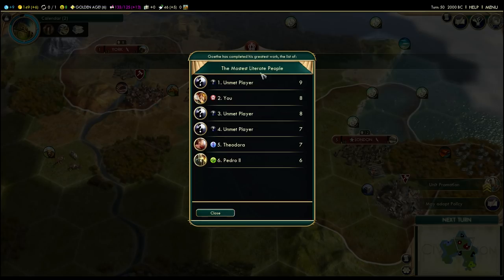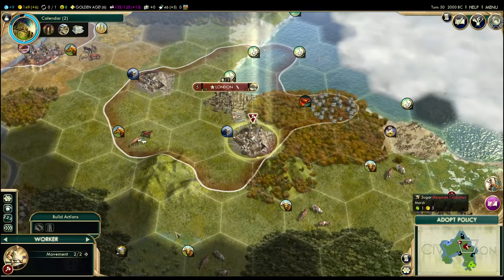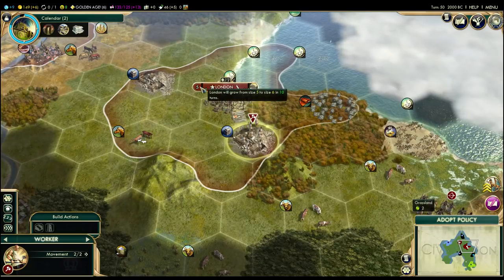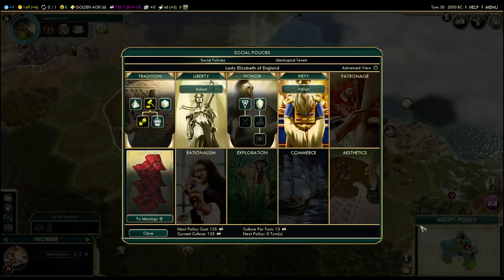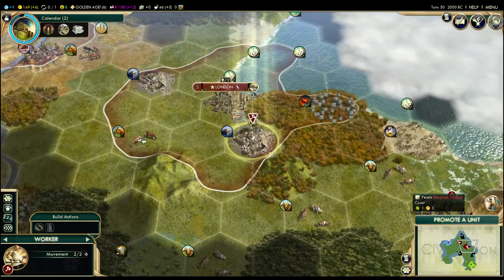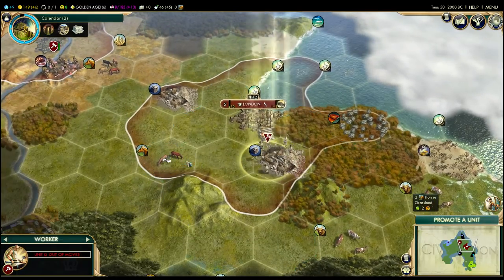So we're in second place overall — we have eight technologies, but someone has nine, someone we haven't met, clearly on the other continent. We do get to choose an extra policy. I'm going to grab aristocracy right now. So right now there's 11 turns left for the Great Library in London — we've grown to size five, which helped a lot. If I grab aristocracy, which gives us a 15% production bonus when building wonders, it shaves a turn off the wonder, which is great. We might still get this — it's going to be tough, but we can. Another way you can speed up a wonder is if you chop forest down, it will give you a boost to production.